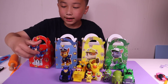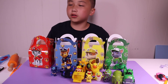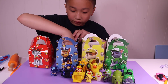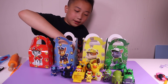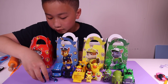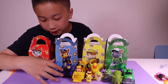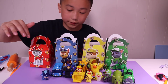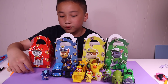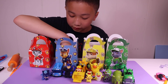Our next toy is PJ Masks Catboy. PJ Masks Catboy is very fast — because cats are like cheetahs, and cheetahs are really, really fast. That's one of his superpowers. Our next toy is Blue Tire, which is a bus. His bus number is 120, and he's a talking bus — he can even see people inside of him and talk to them as passengers.